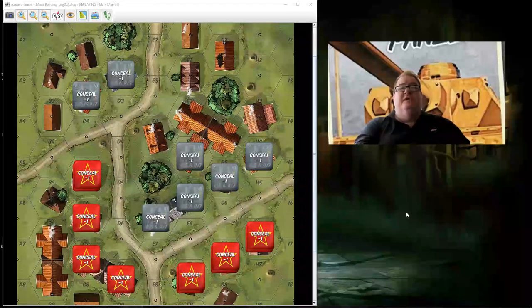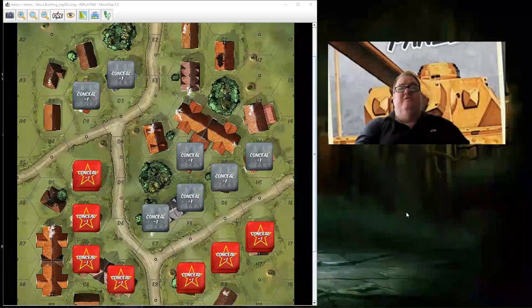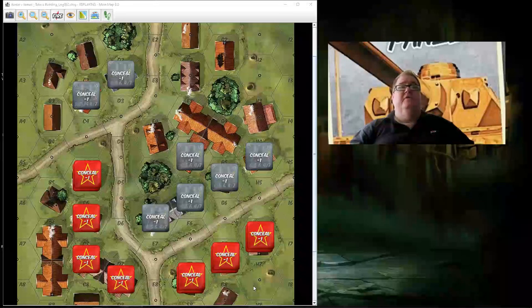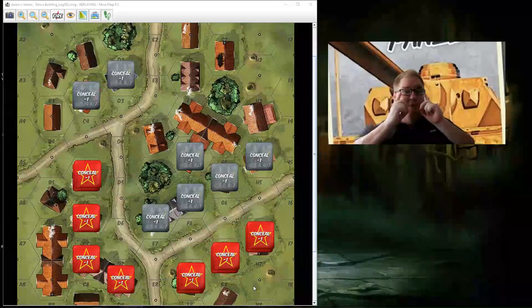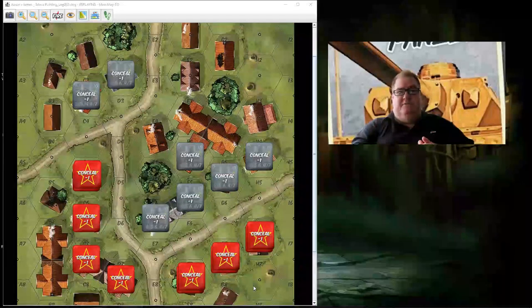I'm playing the Germans, he's playing the Soviets. At the start of the second log file, he left a few units unconcealed and I pointed it out to him. I also mentioned that I did not want to spend my command point to go first. If you're relatively inexperienced with the rules, there are many videos out there that explain them. I will explain a few things as we go along, but this will not be a detailed run-through of the rules.